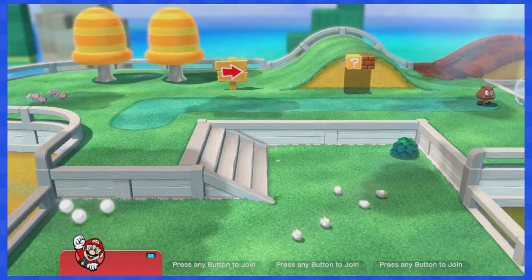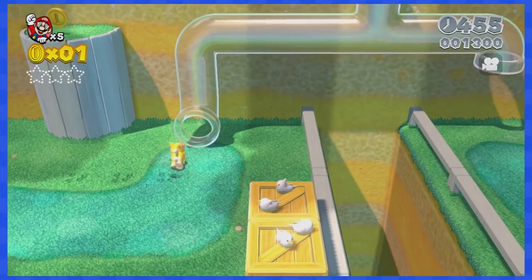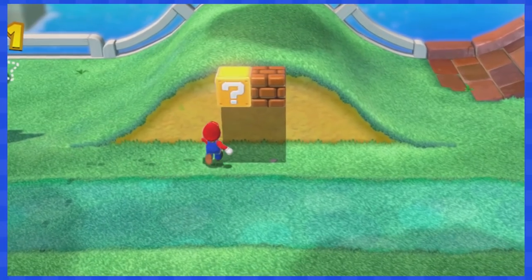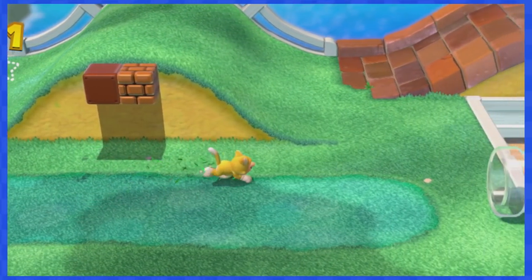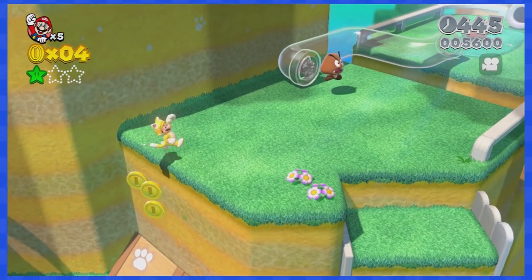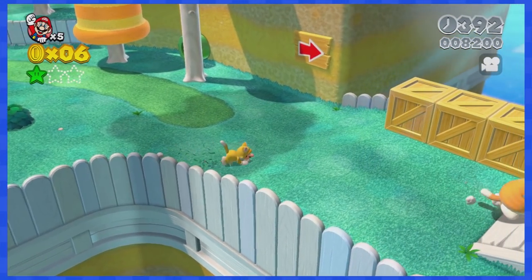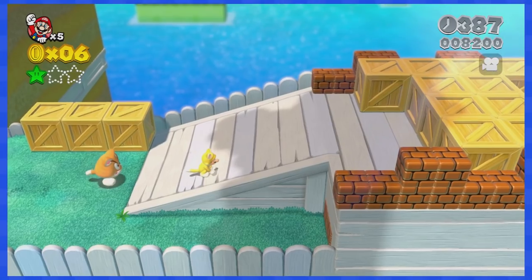World 1-1 is where you get familiar with the controls for this challenge. Thankfully this game is 3D-ish, so when you hit a block you can move up and down to grab the power-up inside. Moving the camera is also going to be very efficient for this quest, but sadly we cannot move it in all 360 directions.